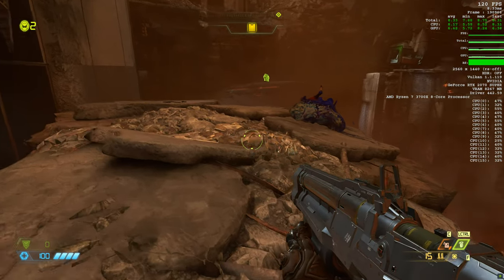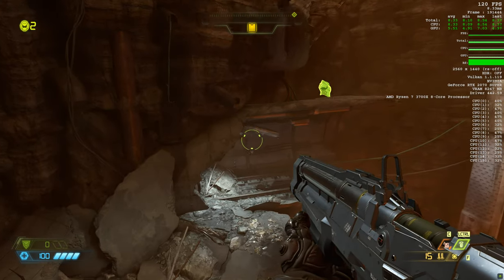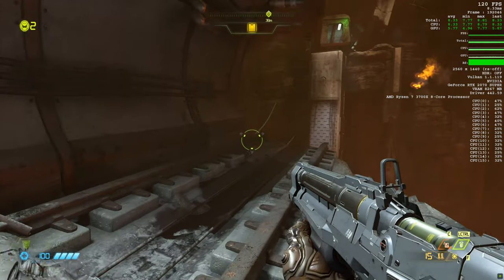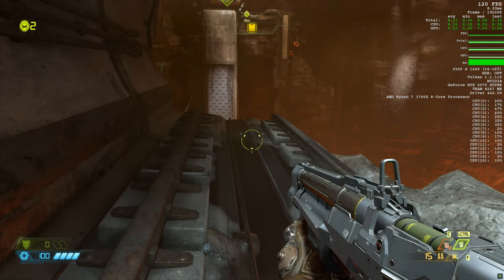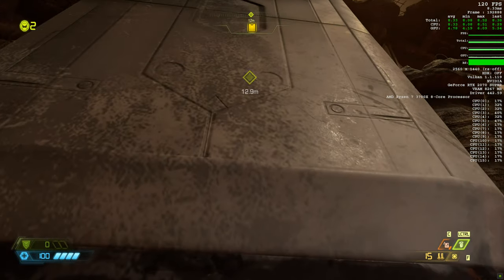Thought we were gonna die there. I don't know why it doesn't like grenades — because it shoots projectiles, I don't get it. Why does it not like to eat a grenade? To get that armor we've got to jump across here. Double jump, grab the wall, climb up.